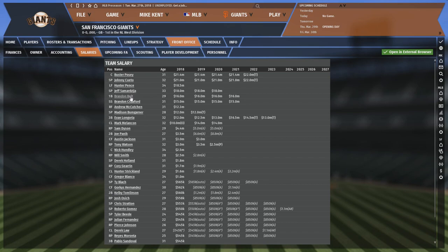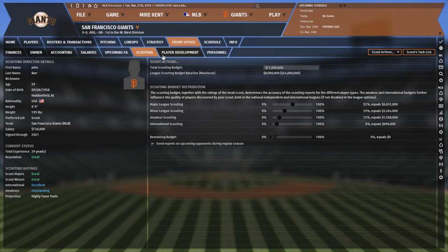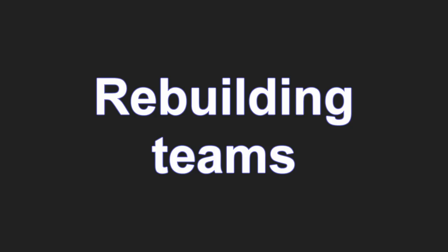The Giants probably have the best owner of the four retooling teams. You'll get a long leash without much interference. Larry Baer has an economizer fiscal personality, but the team regularly runs near the luxury tax threshold, so spending shouldn't be a problem once you're relevant again. This team has a fairly short window to contend soon, but with a good position in the draft, you can add a bunch of talent to this farm system immediately.